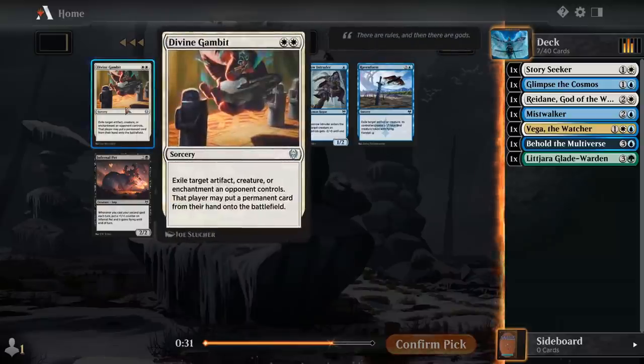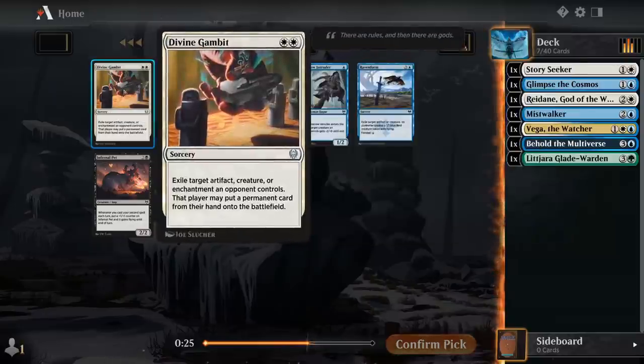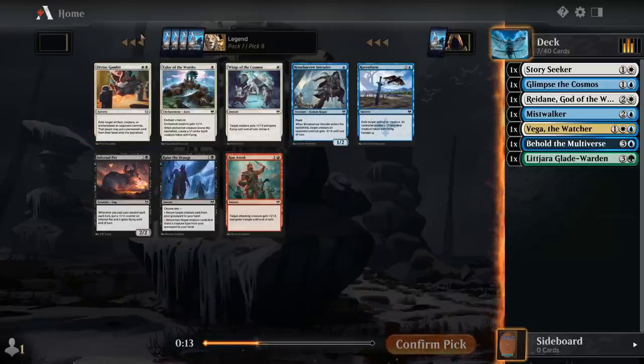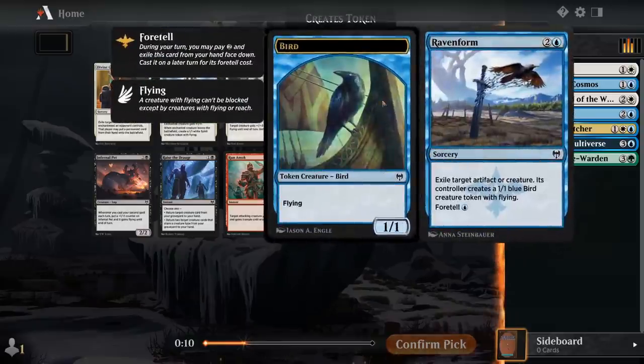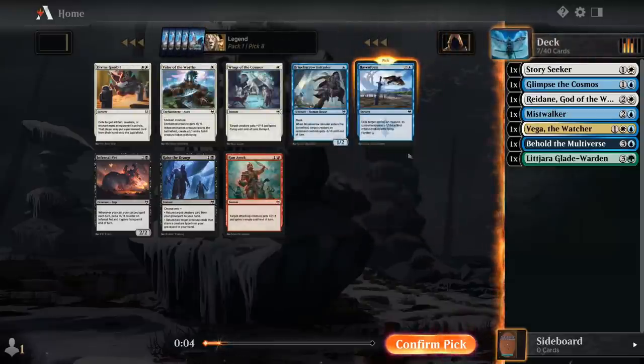Alternatively we could take Divine Gambit. These are like the two controversial removal spells of the set, both in the same pack. The way I see Gambit is basically a cheap removal spell that we can only cast after a certain number of turns in the game has passed — makes it easier to double spell. Raven Form is just not great; giving the opponent a 1/1 flyer is irrelevant. But it does have synergy with a few of our cards here, so it might still be the pick.